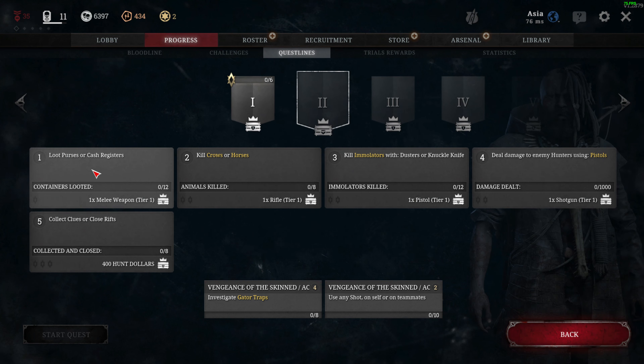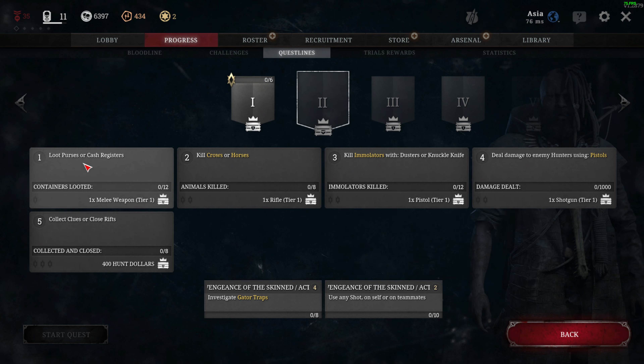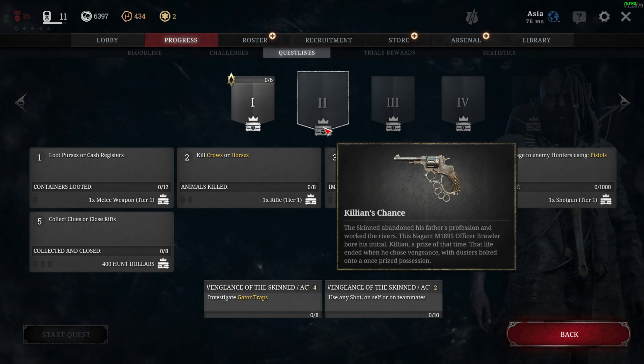On the second questline we get the Officer Brawler. Tasks include loot purse or cash register — pretty easy — kill crows or horses — pretty easy — eliminate with dusters or knuckle knife — also easy — and deal damage to enemy hunters using pistols. I think if you do everything except the deal damage to enemy hunters, this questline is actually pretty easy.